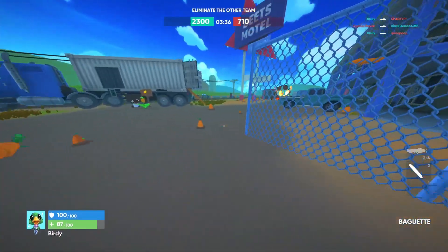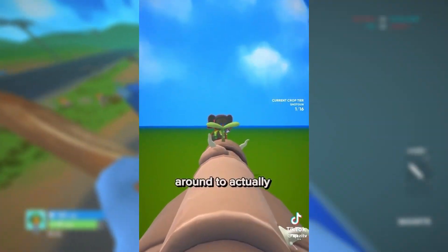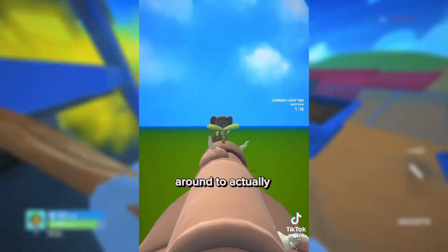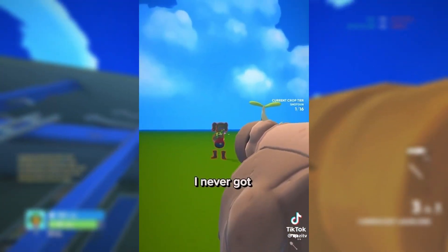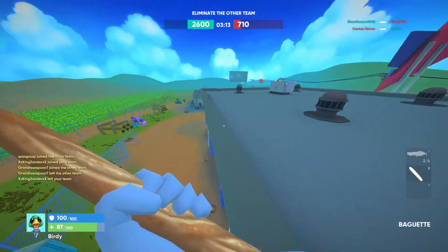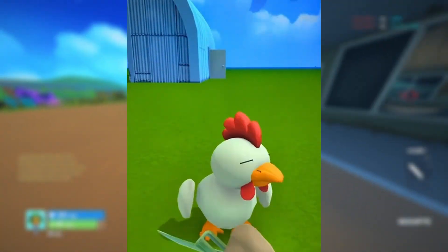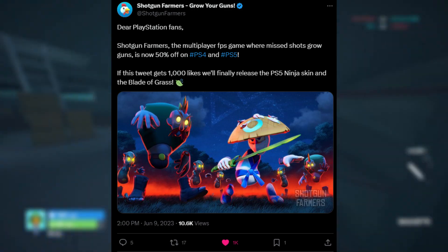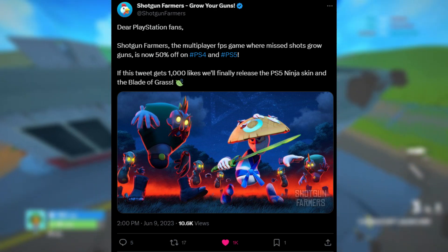The next two weapons I actually do have some gameplay of — first up being the spud nade launcher. This gameplay isn't how the spud nade launcher was supposed to work at all. It was basically supposed to shoot mini potato mines that would detonate whenever someone walked over them, but Quasi never figured out how to code it. The spud nade is still being talked about to this day, even being referenced in one of the newest maps, Moonside, which came out around five months ago. The last weapon on this list is the blade of grass, which actually got confirmation that it will be coming to the game sometime in the future. The official Shotgun Farmers Twitter account tweeted that if they got a thousand likes on a specific tweet, they would release the white Sony Shinobi skin and the blade of grass.